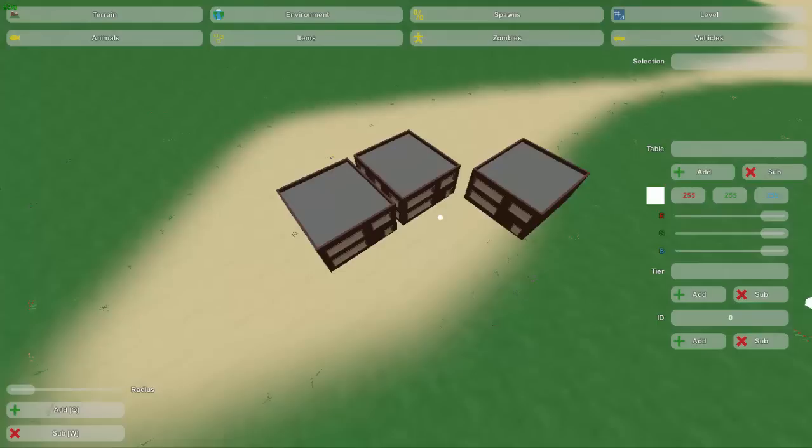This is how you use the item placer. Whenever you start to place animals, items, or vehicles you have to create a table. You can name it whatever you want, but I'm just going to name it 'deer' since that's what it's going to be spawning. It creates one and the zero is just for organizational purposes. If you create another one it's just going to have a one and go on and on.